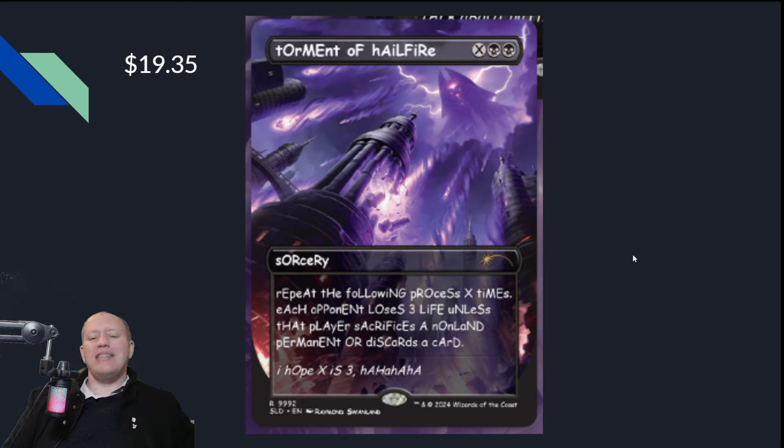First of all, we've got Torment of Hailfire — insanely good reprint. This is a $19.35 card currently. I'm surprised they are reprinting such a great card in here. That's the list version — yep, $19.35. If someone plays this against you, not only is it going to deal a huge amount of damage, it's going to cause mental damage because of the random capitalization. There are people who potentially won't even be able to read these properly because of the random capitalization. If you've got dyslexia or something like that, you may struggle with it.